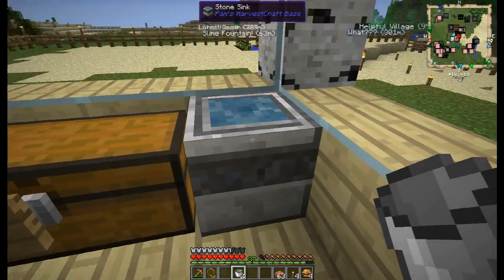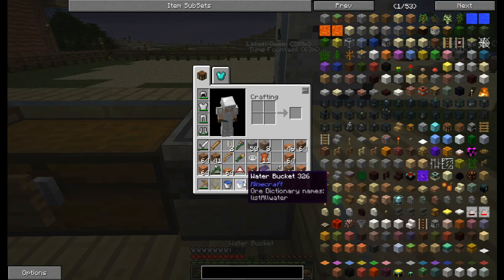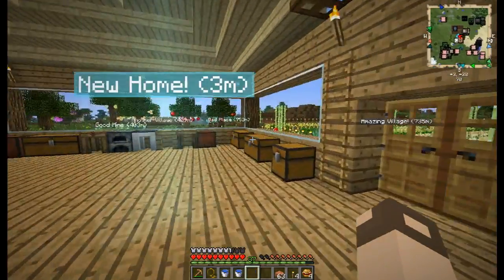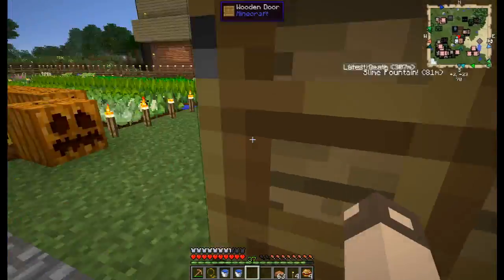Found out you can make an infinite water source by making a stone sink, so we have water. We should have enough building materials.